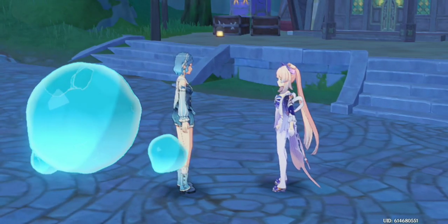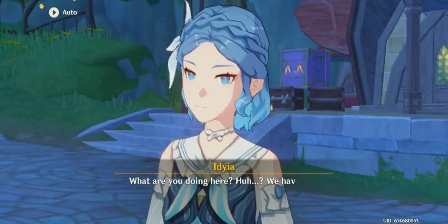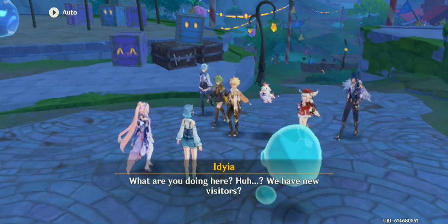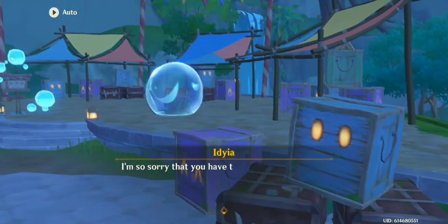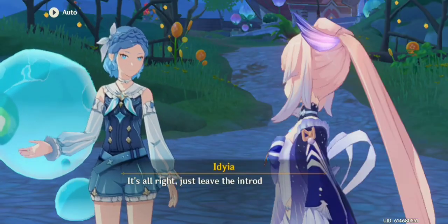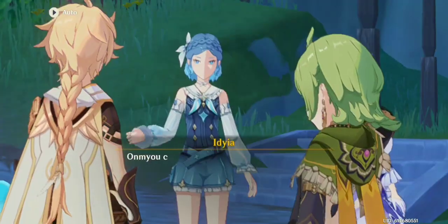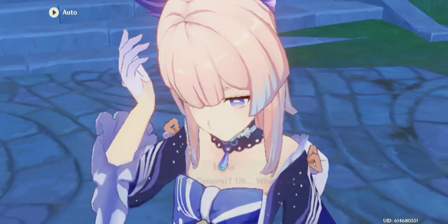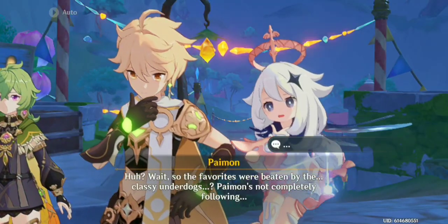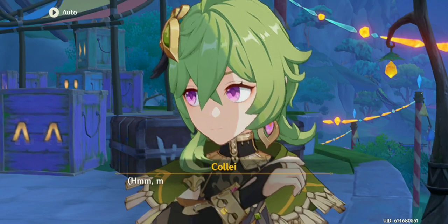Honestly, I always thought she was like a mermaid or a fish person, but she's just a person who looks like a fish, with pink hair. You'll notice something with a lot of characters — if they have special hair color, that means they're usually pretty special. This is Idia, which is a little bit of a weird name. She looks kind of funny — she looks like a water droplet. She's so blue. Maybe she's also a water droplet.